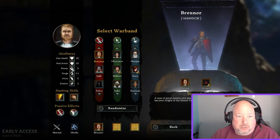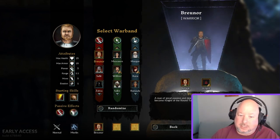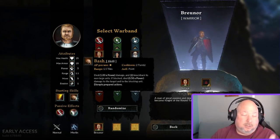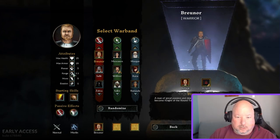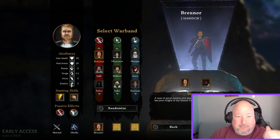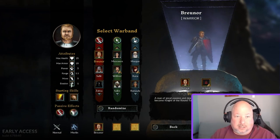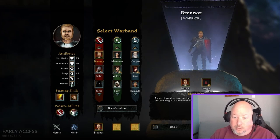Power is how much damage you do — all of your skills are based off your power. Slash deals 1× power, so power 5 does 5 damage, power 6 does 6 damage. Some skills do 0.5× power, like Bash when blocked. Range of 1.5 means you can hit people catty-cornered to you. Movement is how many squares you can move. Evasion is a 10% chance to miss per point — you can stack it to give enemies a 0% chance to hit you, making it a very effective damage mitigation stat.